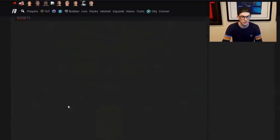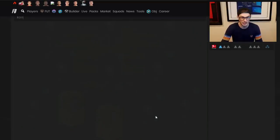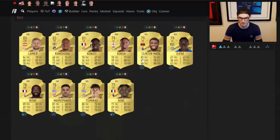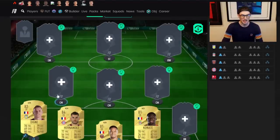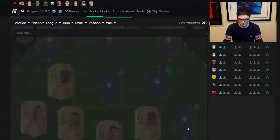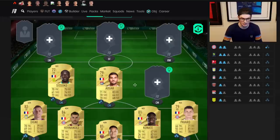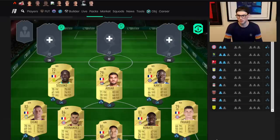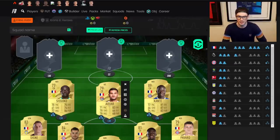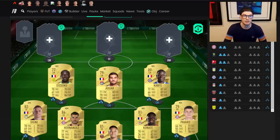If you wanted to build a full French team, we'll show you guys here how it works. So you've got Areola, Lucas Hernandez, Konate, Pavard, Sissoko, Kante. You guys can see we've got 24 chem on eight players right now, which means we've got three chem on every single player. Why? Because we have eight players from the same nation or league.